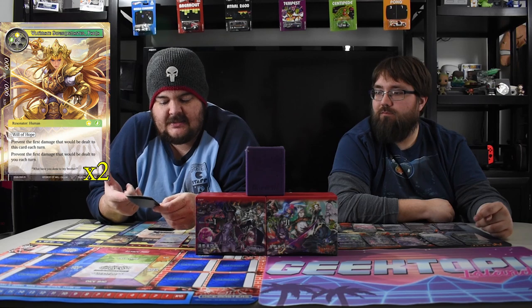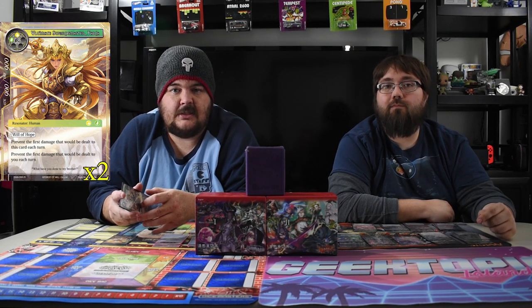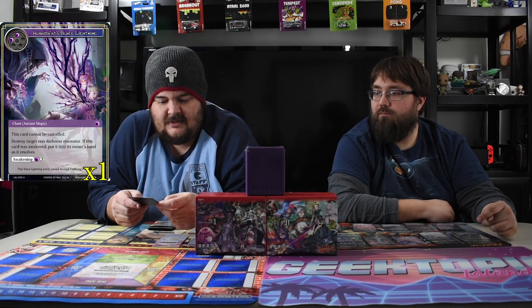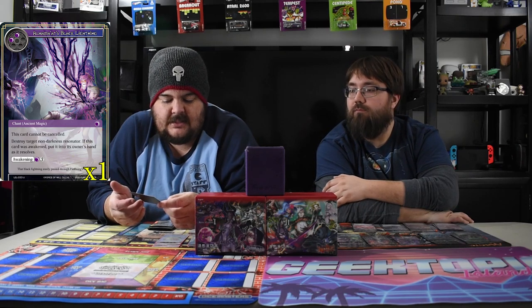A card that nobody remembers — Ultimus Swordmaster Faria. Four mana, nine-nine. She's one of the Will of Hope cards. Prevent the first damage dealt to this card each turn and prevent the first damage dealt to you each turn. She's there for aggro decks because they're coming in hard and this deck needs the buffer. She's so hard to deal with in play — you have to deal double damage or just kill her. And with all the counter spells around — Alhamat's Black Lightning: two black, a chant Ancient Magic that cannot be cancelled. Destroy target non-darkness resonator. If it awakens for four, put it back in your hand as it resolves — so for six mana you continually have the kill spell. Just kill that dude and don't try to counter it, because you can't.